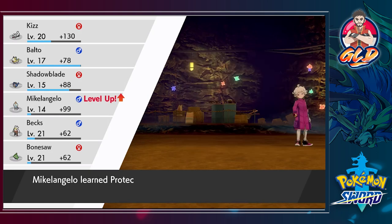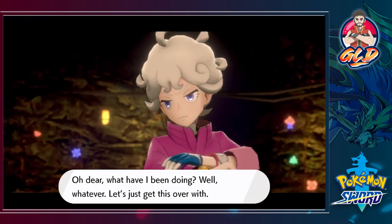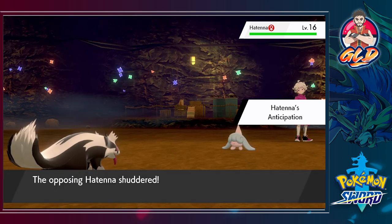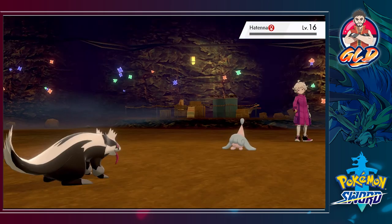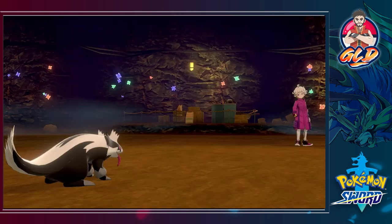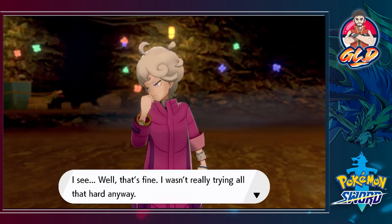We're growing some more levels — Michelangelo learned Protect. Here comes a Hatenna, so this guy likes to use a lot of Psychic type Pokemon. I actually used a Hatenna in my other walkthrough and totally regretted it — it's a Psychic and Fairy type Pokemon and it was the slowest Pokemon I had. I didn't even check its speed and for me I really don't like slow Pokemon.